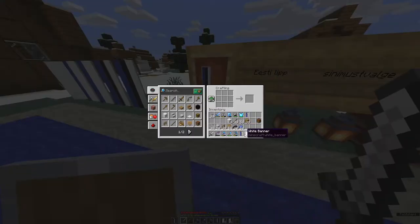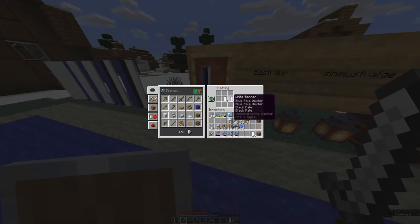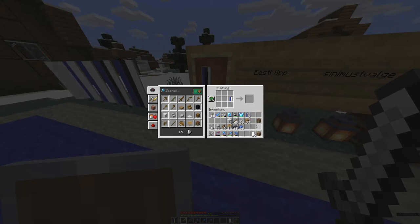We have loads of white banners and we want them all to be Estonian banners. Put them in the crafting table — the white banners next to the newly crafted Estonian banner — and that's how you duplicate the Estonian banner.